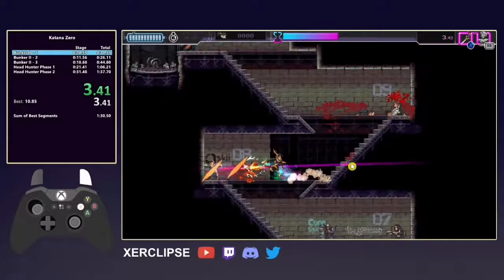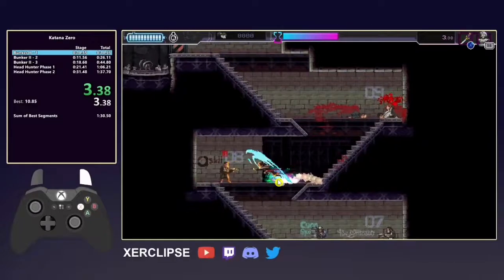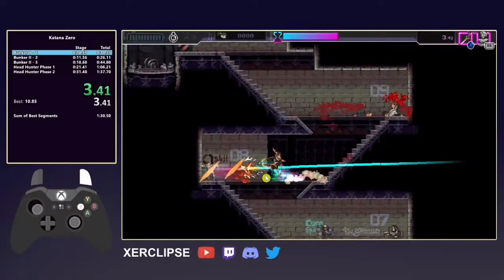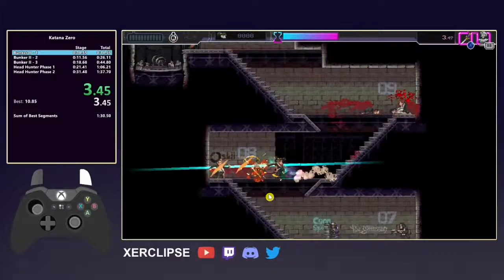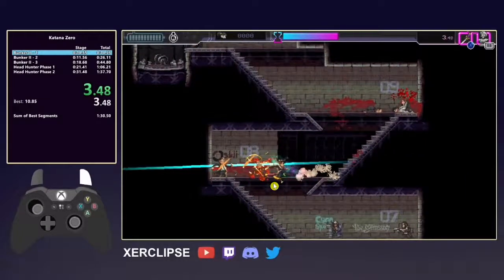Just like the way we exit this floor, after we deflect we want to hold down as well. Notice I slash upwards to give me height and then I can do a fast fall right here. Usually when you deflect, you want to slash diagonally upwards so you can fall down much quicker. You can fast fall quicker if you just tap down real quick.